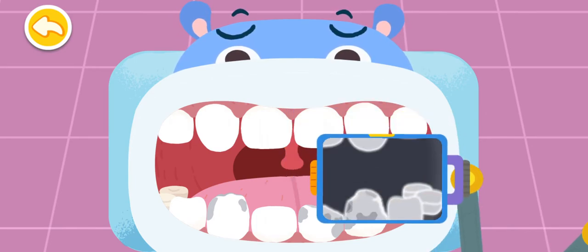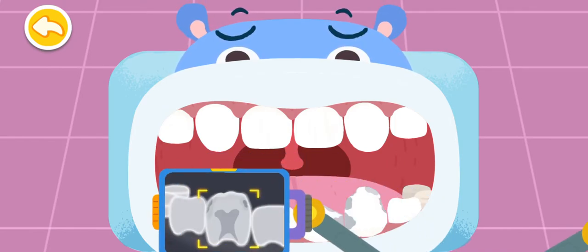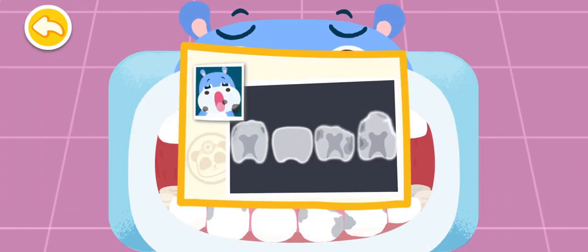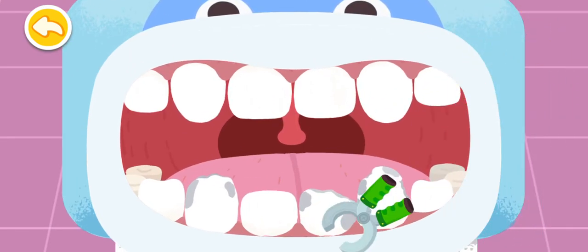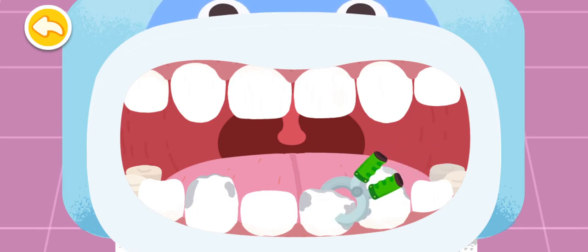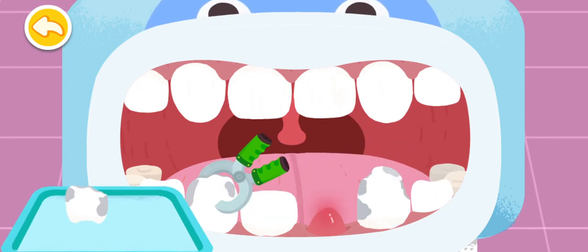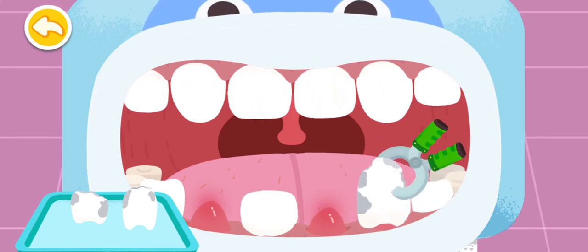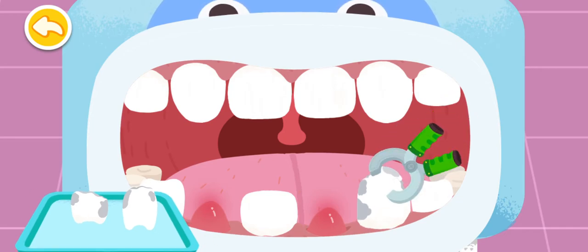Let's look for the bad teeth. The teeth with cavities are found. You are awesome! Let's find out more decayed teeth — more cavities are found. There are three teeth with cavities. Tooth extraction is needed. Extract the decayed teeth first. Put the decayed teeth on the plate.